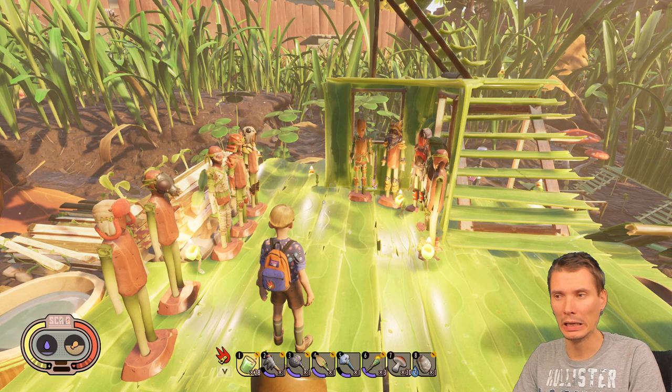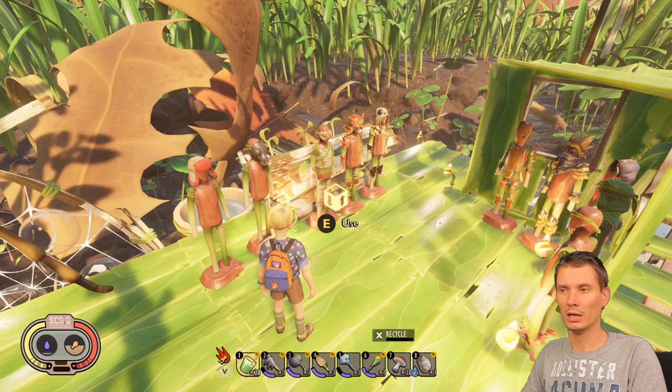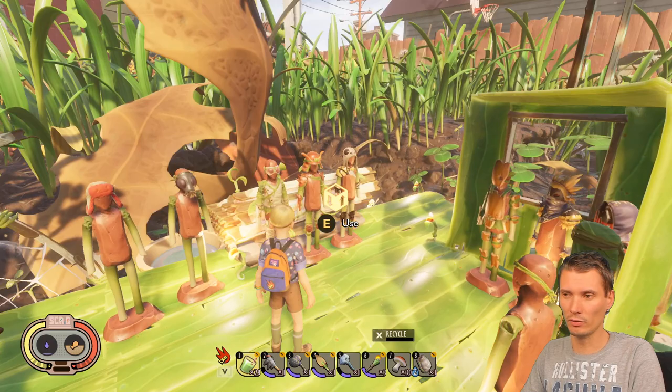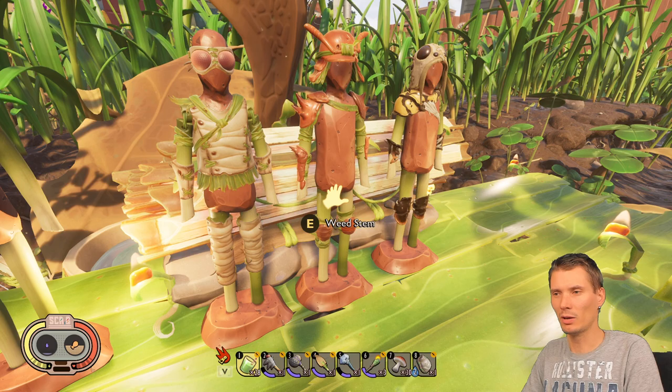Hey guys, welcome back, Marius here. Today we're still in Grounded and this time let's talk about armor bonuses, sets, and everything you need to know. First tip: if you put armor on display mannequins, be aware that sometimes you'll come back and the mannequin will appear absolutely empty. It seems like a weird visual bug where the armor is still there but visually disappears.